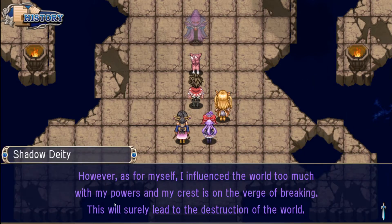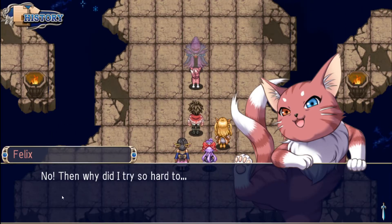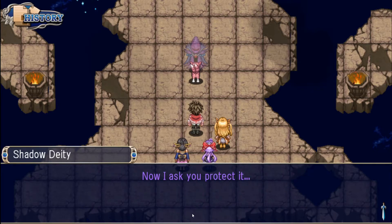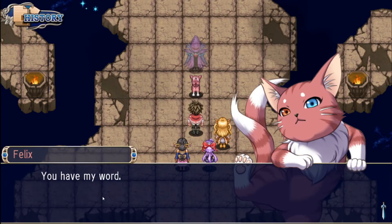Noct! However, as for myself, I influence the world too much with my powers and the crust is on the verge of breaking. This will surely lead to the destruction of the world. No! Then why did you try so hard? Don't cry, Lumiere. I'm not. You knew this was a possibility when I did what I did, and it seems my sins have caught up with me. However, this world you have created a bond with is beautiful in my eyes. Now I ask you to protect it. You have my word.